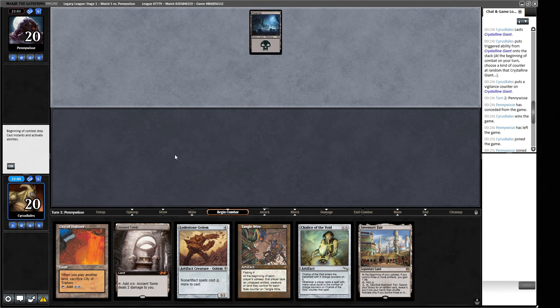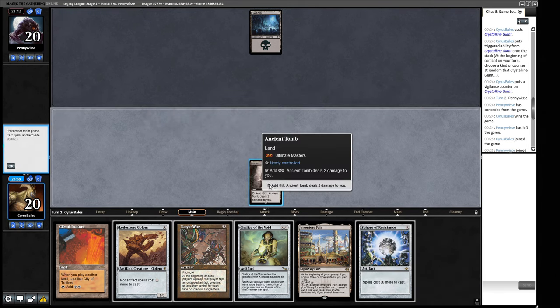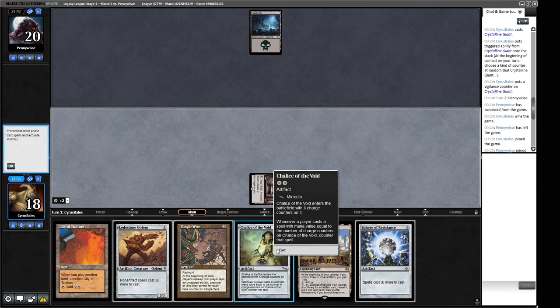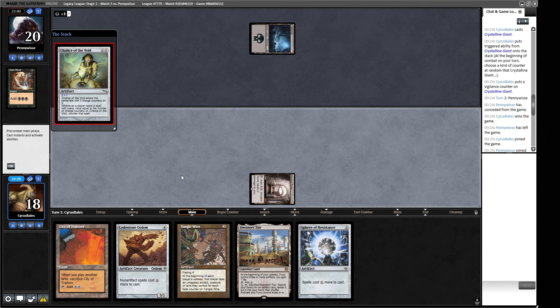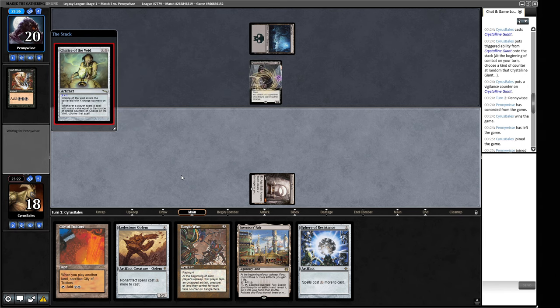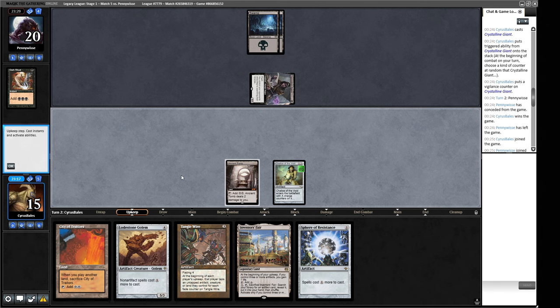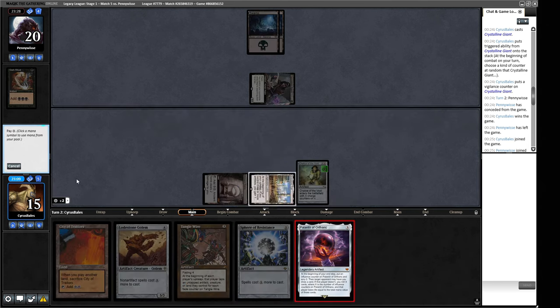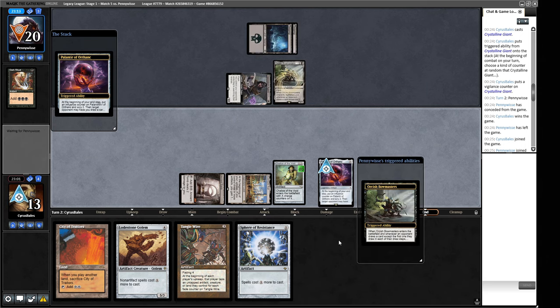Does that mean we should cast Sphere instead? We still think Chalice is better. Dark Ritual from our opponent — we're on an Opposition Agent, a slightly different mono-black than expected. We don't really care about the Opposition Agent. They attack us for four and now it's back to us. Palantir starts as card selection and becomes a draw engine. We get Tangle Wire to buy time — we have lots of permanents to tap so it'll be very one-sided. They play Orcish Bowmasters — they'll probably make us draw the card.